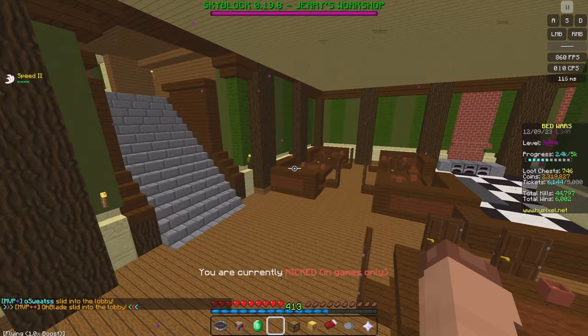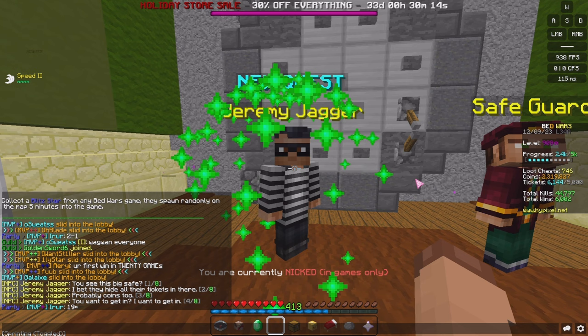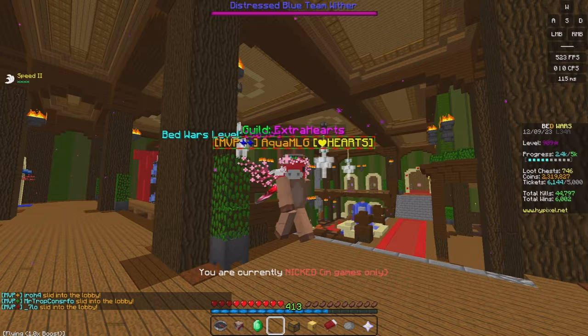There'll be another quest. Once you come up these stairs, take a left, run along here, take a left again, and go down into the hall. There's a guy called Jeremy Jagger. If you speak to him, he says: 'You see this big safe? I bet they hide all their tickets in there. You want to get in? I want to get in. Let's work together. I'm going to need quite a few materials to make a bomb and a distraction. Get me 60 wall cables, 20 iron nuggets, 5 gold bars, 3 diamond fragments, and an emerald shard. Trust me, it's going to be worth it.'